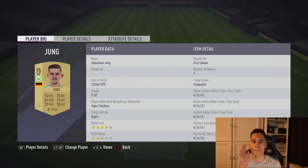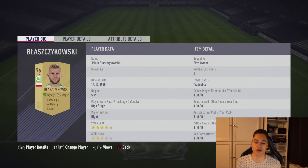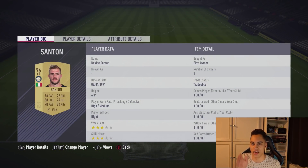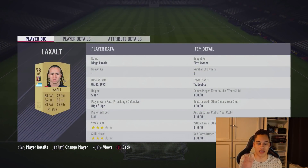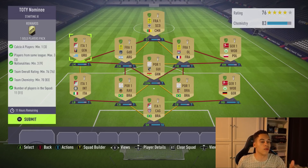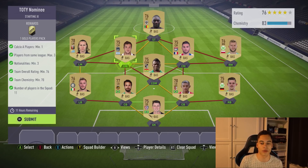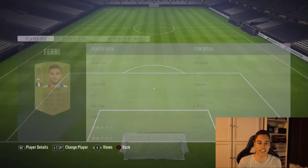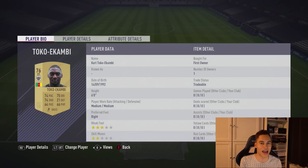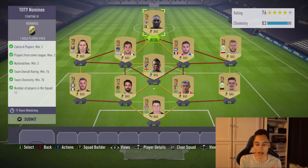On the right I've gone for some Bundesliga chemistry — I've got Jung linked up with Blazikowski, two players from Wolfsburg. On the left-hand side I've got some more players from the Italian League just for chemistry since they're untradeable. You do not need loyalty — I have loyalty on every player but you only need 70 chemistry. My last three players are French link-ups up top: Vada in centre-mid with Ferry, and my striker is Toko Ekambi.